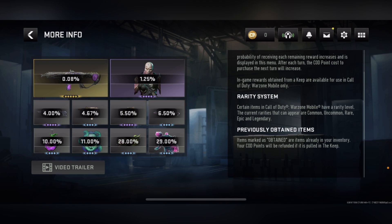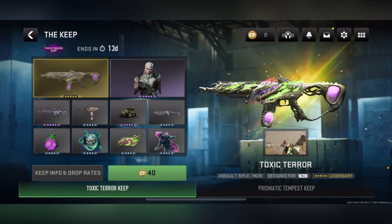Right to the left of us, guys, that's the percentage to gain all these exclusive rewards. For the top two rewards it's a lower percentage because they're really rare — it's 0.08% for the blueprint and 1.25% for the operator skin.